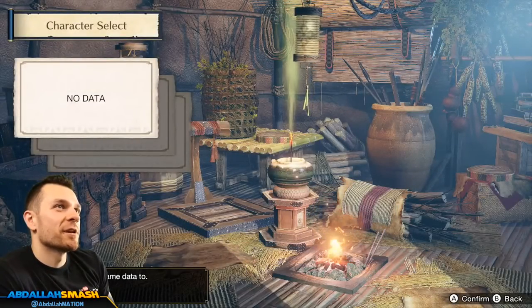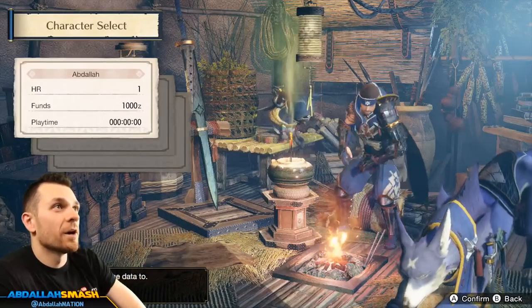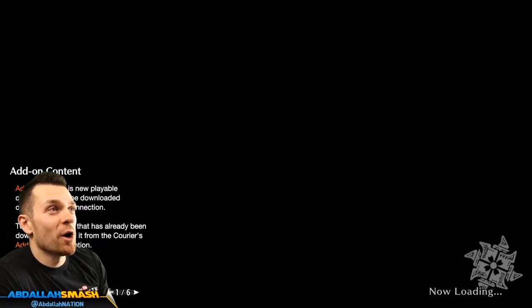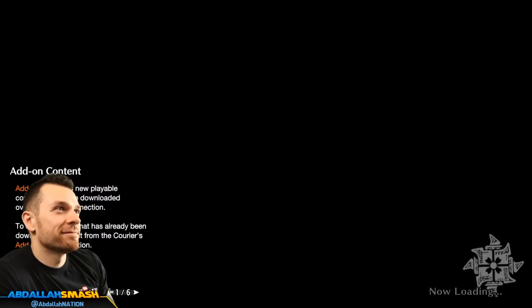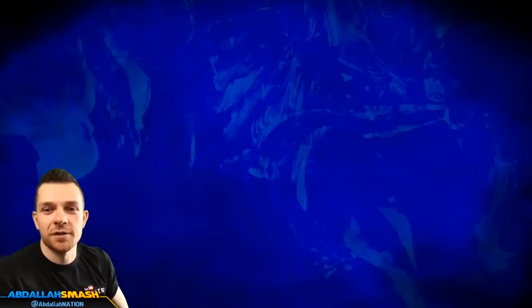Character select — no data. HR hunter rank one. Now do we get to watch the game unfold? So we've got Rocko and Enzo — Rocko the dog and your man the little kitty. I'm so excited for this.